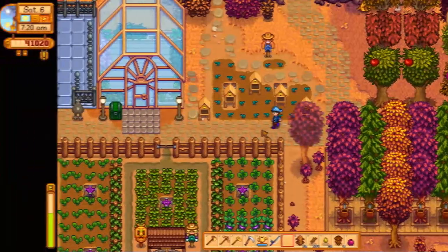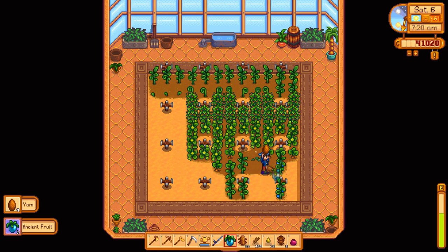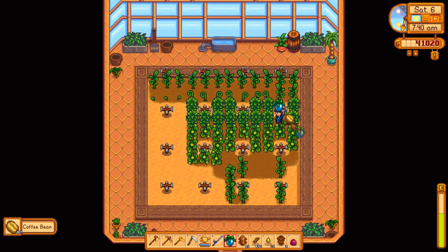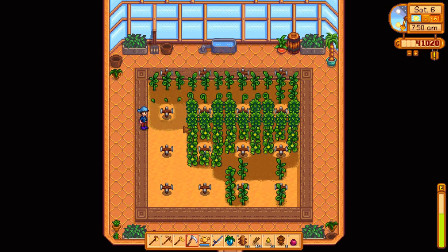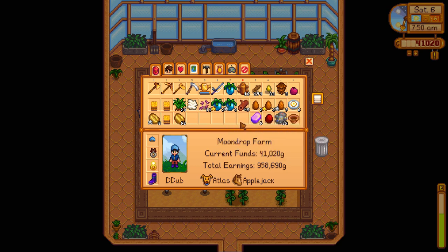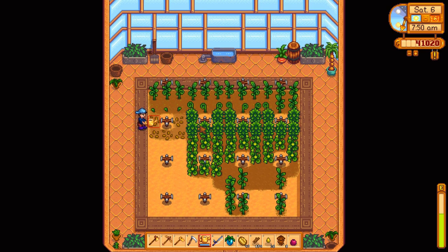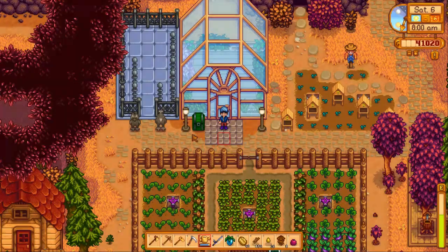Brief interruption: things are harvestable! Our yams, ancient fruit, and we're just waiting on these pumpkins. Look — coffee beans! Now we can start making coffee and giving it to Harvey, and also planting it. This is so exciting. I'm going to make all of it into coffee and just use it for gift purposes and for movement purposes — you can drink this stuff and it makes you go fast.